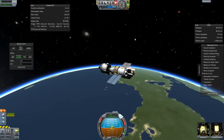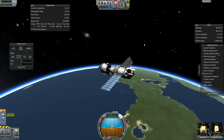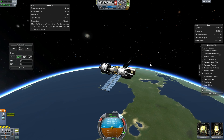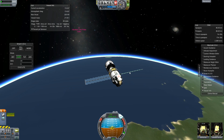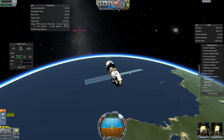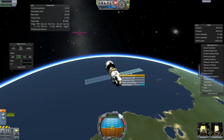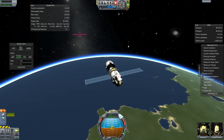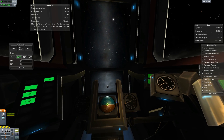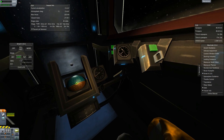We have the big solar panels — power will not be an issue. One came out upside down because they flip horizontally. Massive amounts of energy, no need to worry there. Let's get the view from inside — we have the moon rising. I think we had enough delta-V; we probably could have taken this to the moon.